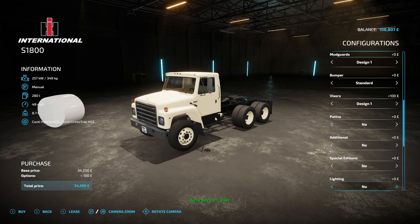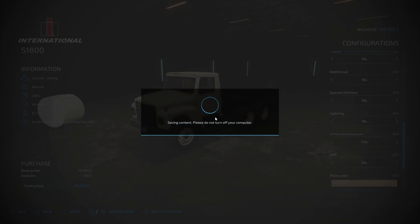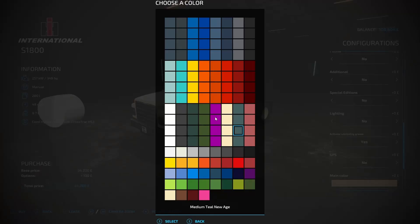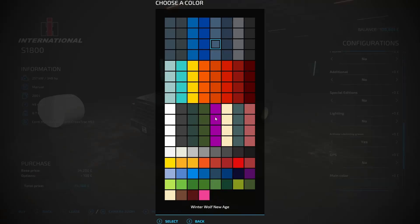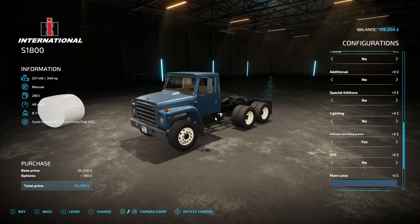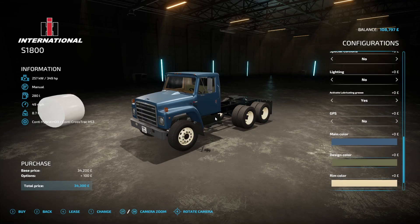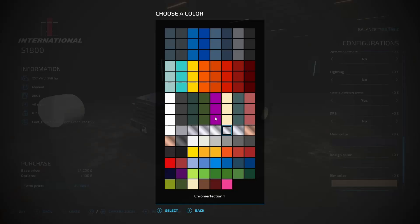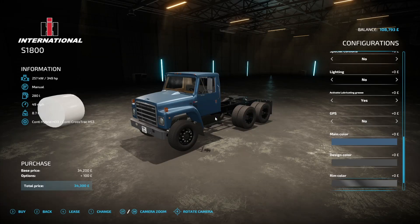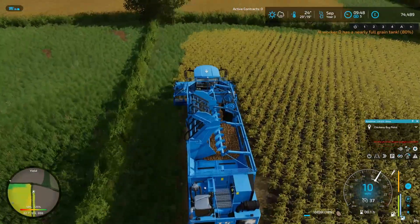Let's put that to normal — oh that is normal, there we go. We'll have a quick look to see if we can change the color — that looks quite good. We'll go for that. We need to change the design color — can we put that to black? Yeah, and rim color — I think chrome blackout would look good. There we go, let's buy it.